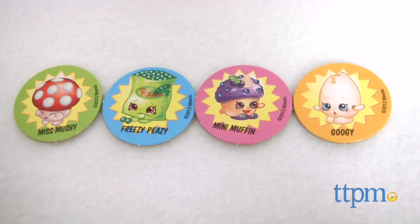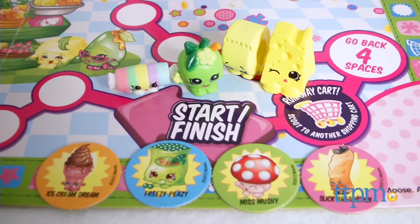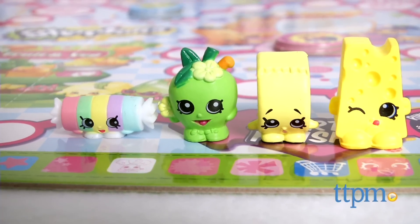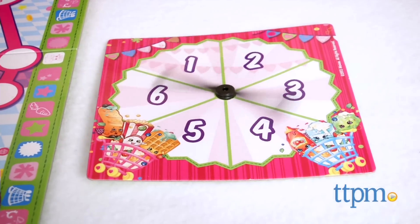The object of this game, which is for two to four players, is to collect all four Shopkins color tokens and make it back to the start/finish space first. Each player gets to play as one of the four included Shopkins pawns, two of which are exclusives.